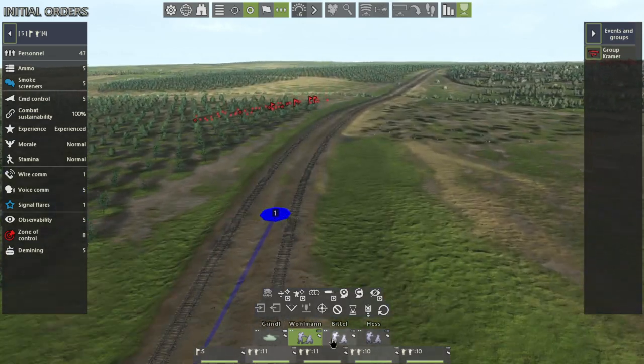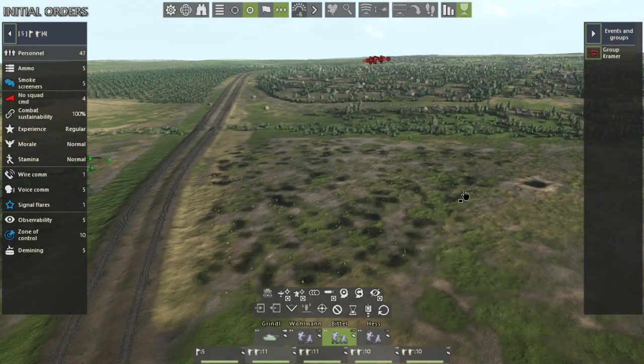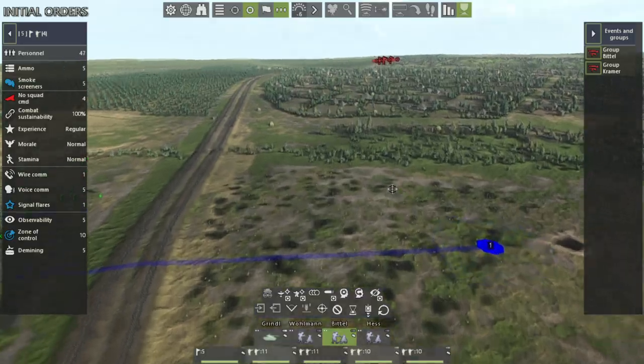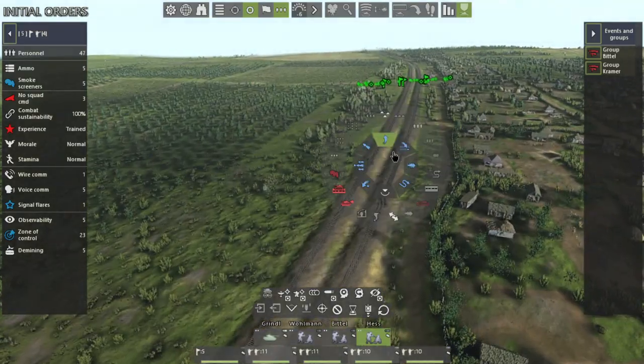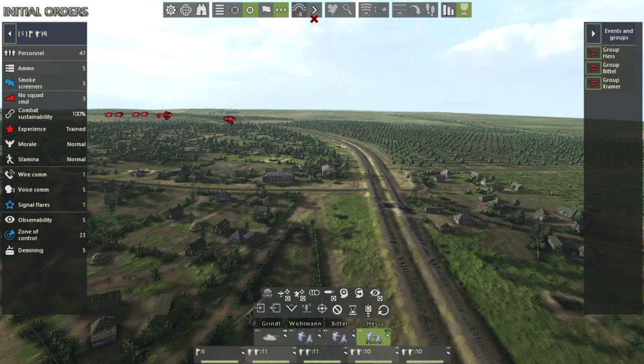Let's do that with the rest of our platoons. Right-click, left-click, and they're going to go prone. Then let's check on our last platoon — right-click, left-click. All right, everyone's going to go prone. Let's start the map.